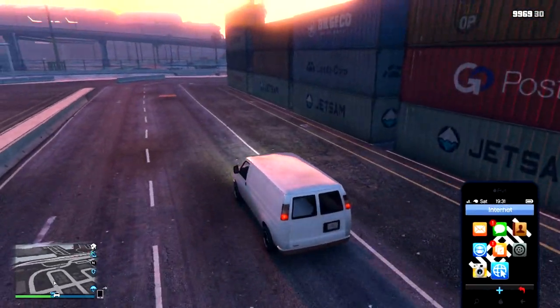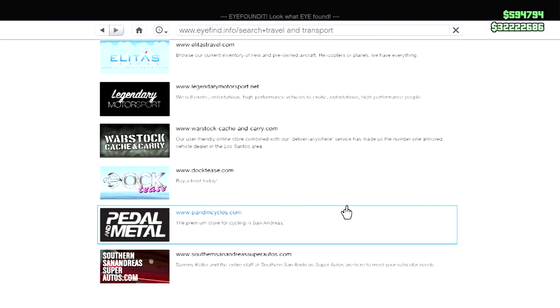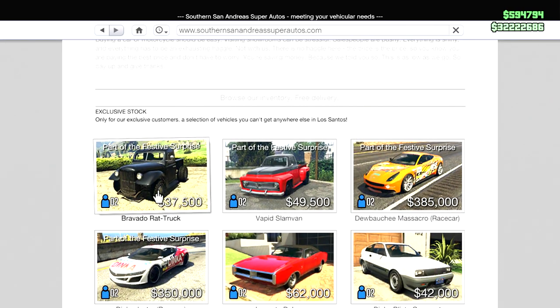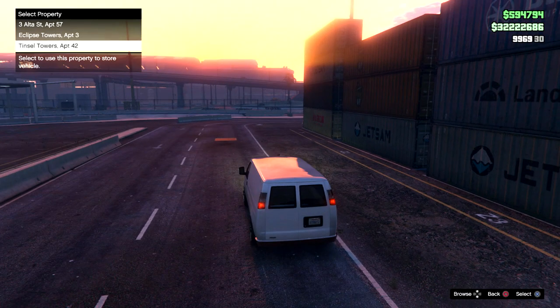Hey guys! I am in my van today. We're going to be opening up the travel and transport, going into Southern St. Andrews Autos to showcase the Bravado Rattrack - the last vehicle from the brand new Christmas DLC, Tinseltown. Let's go!